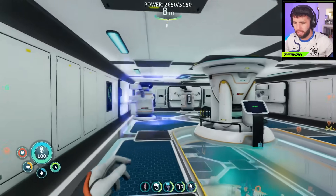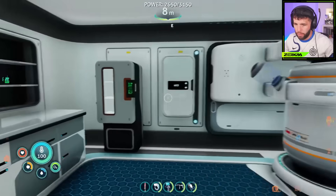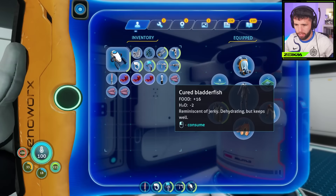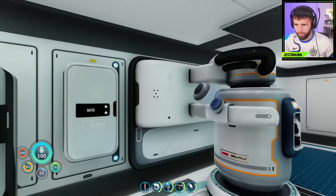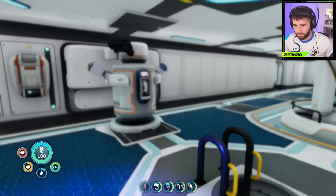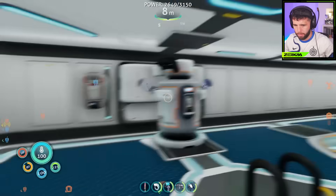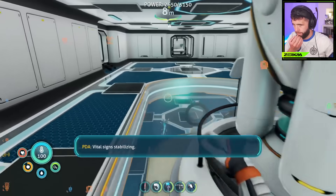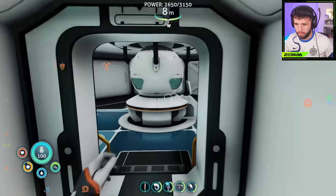Before we do anything, I need to get myself some water and some food. So I go to the fridge. I could just get a nutrient block, can I? Cause these aren't very filling. Drink two waters. It's stabilizing. Beautiful.